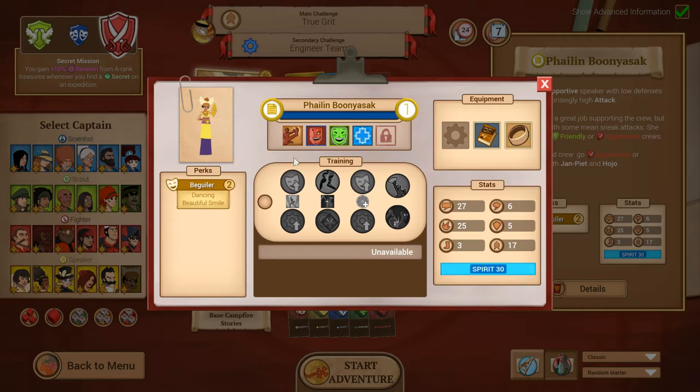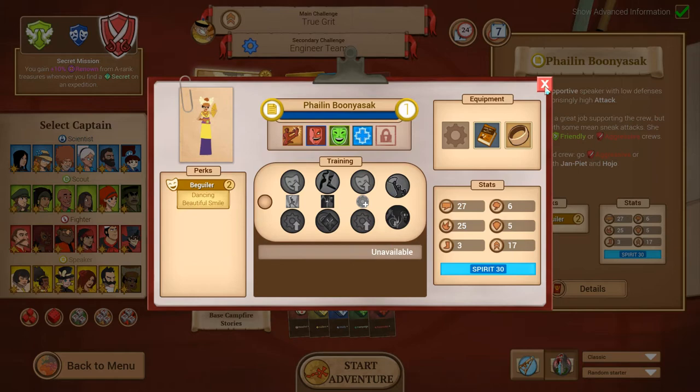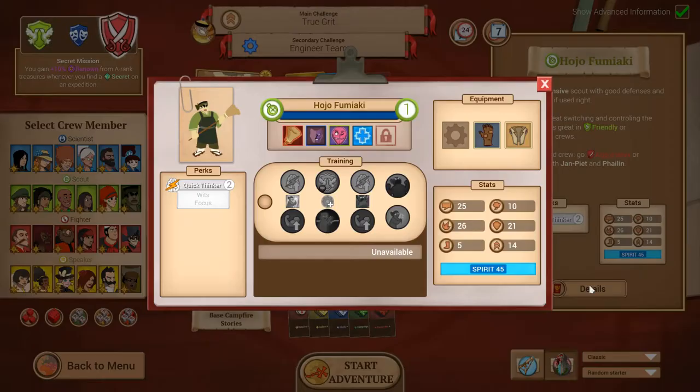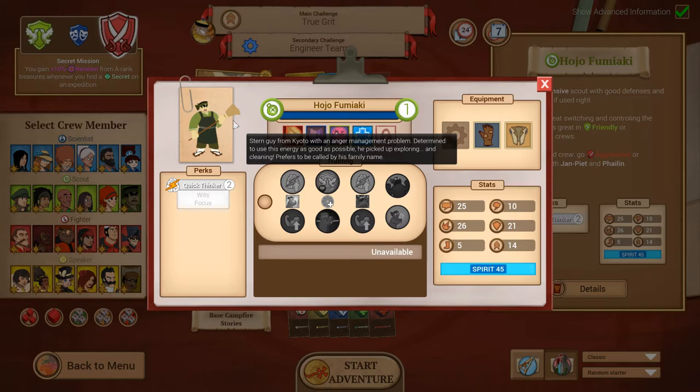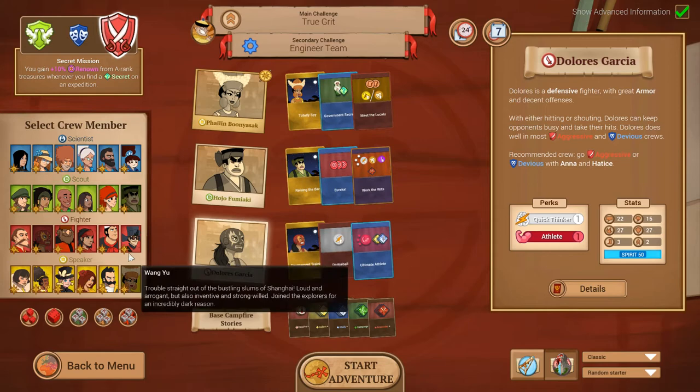Everybody has their own set of abilities and level-up trees. There are basic stats, equipment slots for offense, defense, and a trinket that does something cool beyond just giving stats. Each crew member has perks. Filin is a beguiler, a dancer with a beautiful smile. Pojo Fumiaki is a quick thinker with a big broom and an anger management problem. Dolores Garcia is a luchador — obviously — a quick thinker and an athlete. There's a lot of personality in this group.